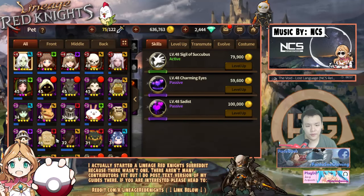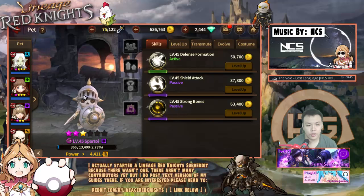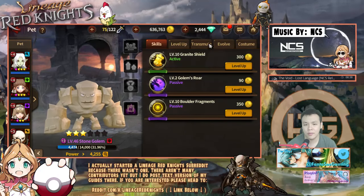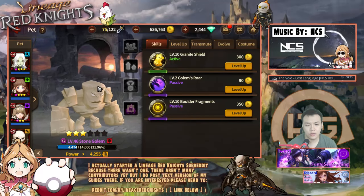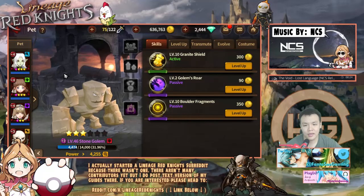There are two units that you need for this. They're all very easy to get — they're all one star units and you don't even need them raised at all. You can literally use them at one star and it will still work. It's the Spar Toy — you can farm them on map one. And this is the Stone Golem; he's farmable but further on in the map, I think on map seven. Obviously if you can't clear map seven, you won't have him, but he's easy to get since he's only one star.